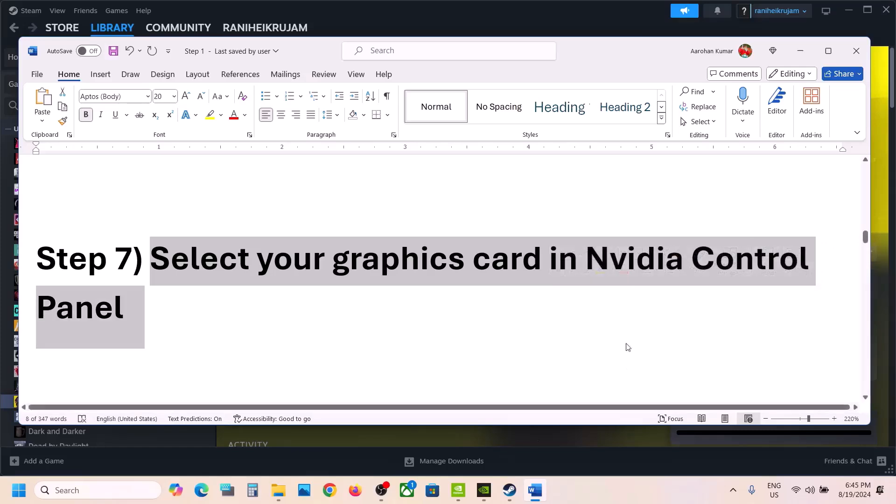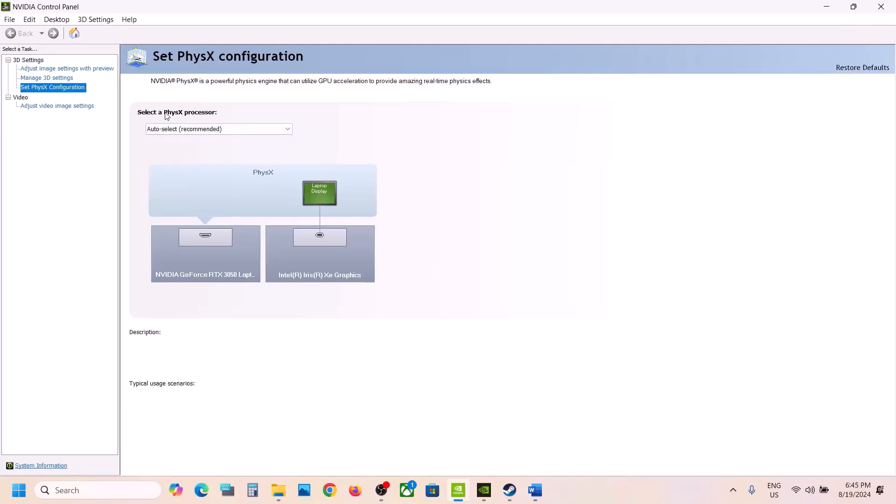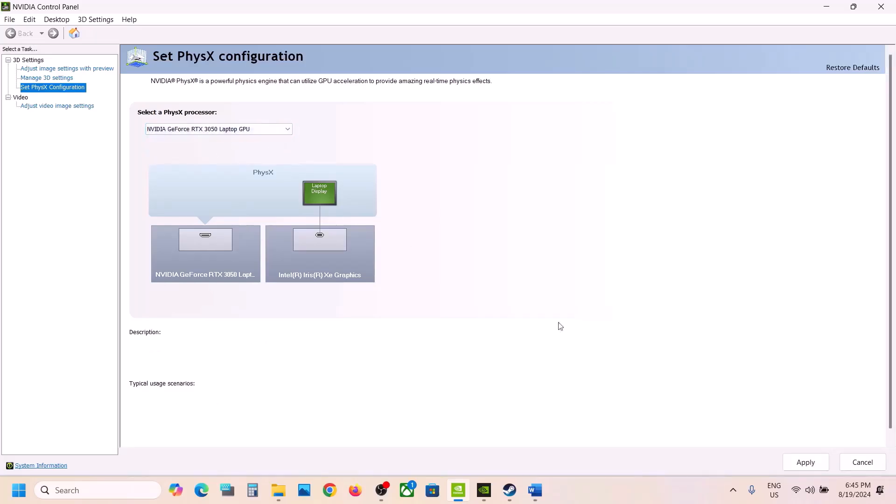Once you open NVIDIA Control Panel, go to Set PhysX Configuration and then select your graphics card from the dropdown. At the bottom right, click Apply. Once this is done, you can launch the game and then check.